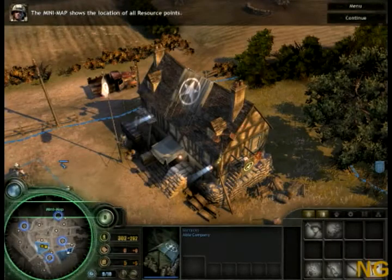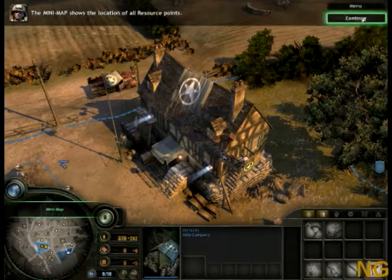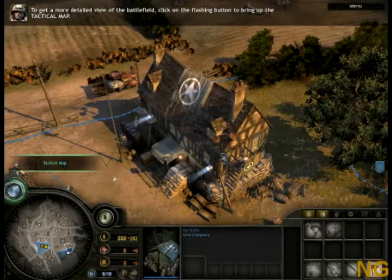The mini-map shows the location of all resource points. To get a more detailed view of the battlefield, click on the flashing button to bring up the tactical map.